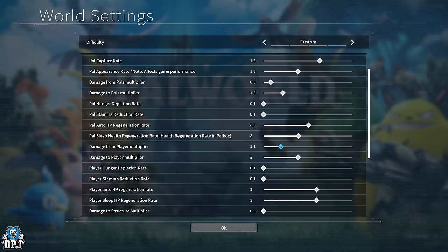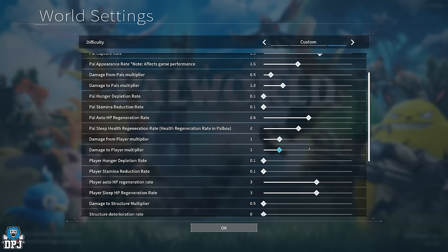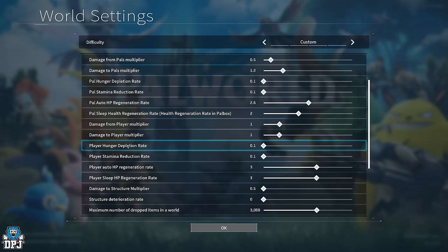Damage from player multiplier and damage to player multiplier — I'd keep both of these at 1 if you're planning to have other people playing in your world or server. I actually adjusted these in my last video just to mess around — making it so guests would do no damage to me while I'd deal massive damage to them. But keep both at one-to-one.